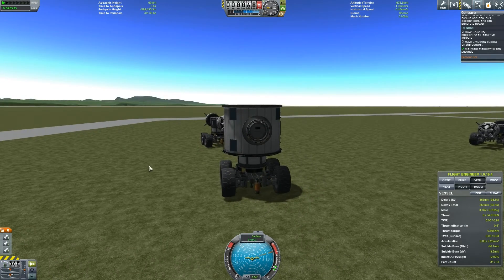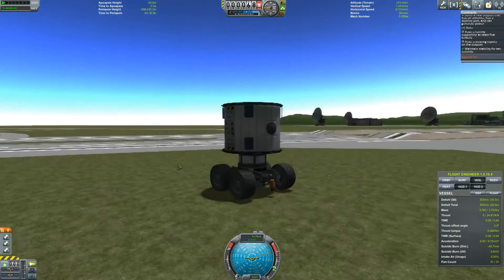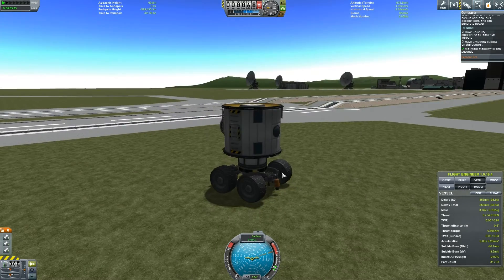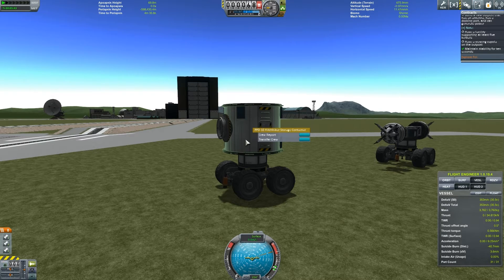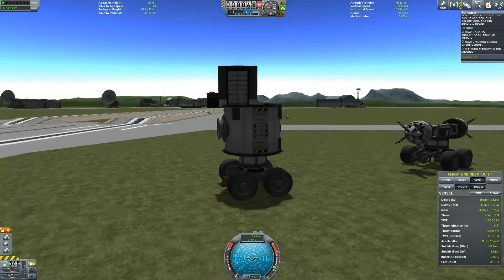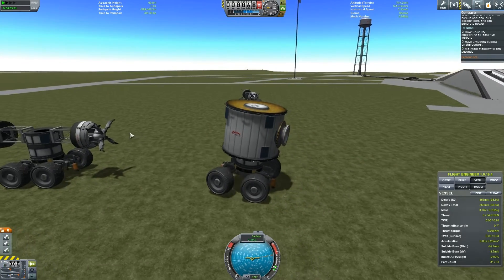I thought I'd better spend some of my Kerbal credits testing this bad boy out. What I did was I built a rover — I thought this would be the best way to maneuver it. And on top of it I've built one of these Hitchhiker storage containers. The good thing about this is, if I have two of these, then that allows me to have eight Kerbals up on Minmus.